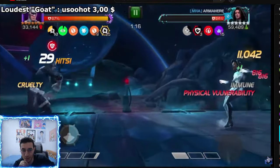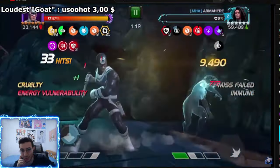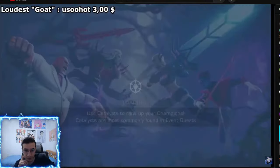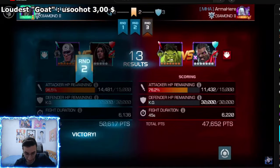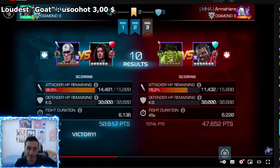Look at this — it's a big overkill because I had that fury. That's a 50,000 score against the Photon — a 605 ascended Photon. That's pretty impressive. Anyway, that's going to do it for today's video. If you enjoyed it, please leave a like, subscribe, and I'll see you in the next one.